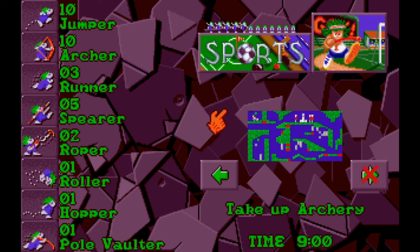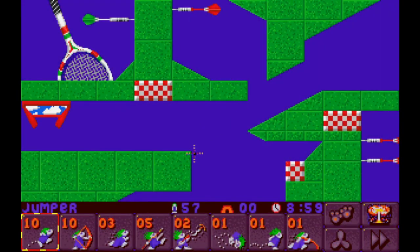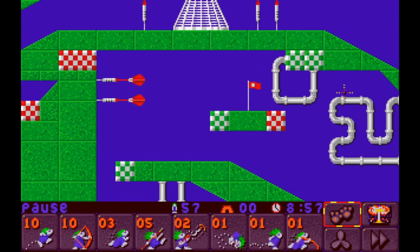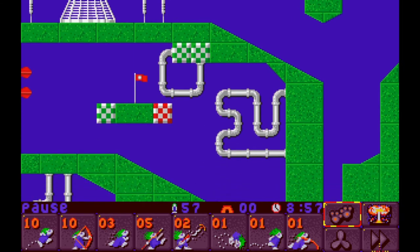We'll see if saving this one for today was a good decision, or if we could have done it last time. A lot of the Sports Tribe levels have had extremely skippable terrain. We've got one roller, which might prove interesting, but the roller is kind of a joke for the most part.